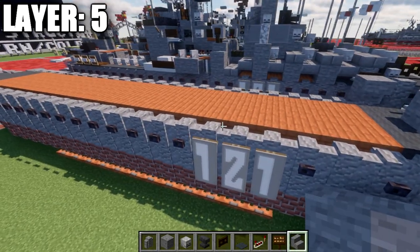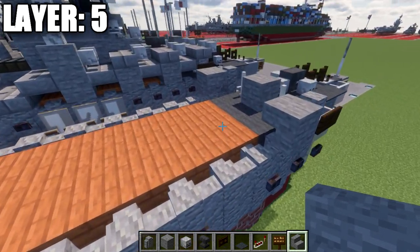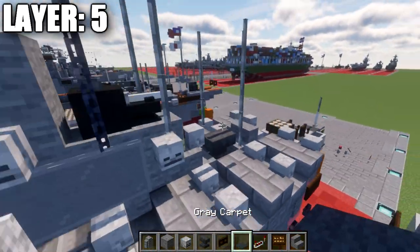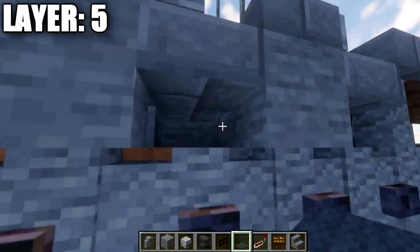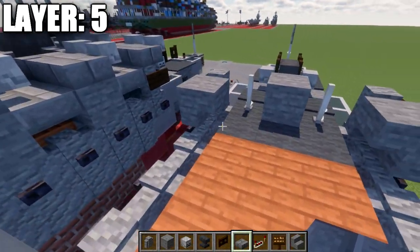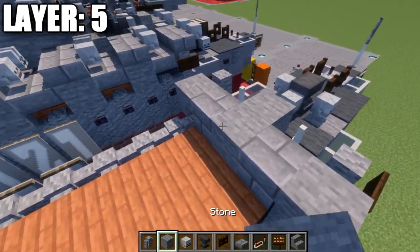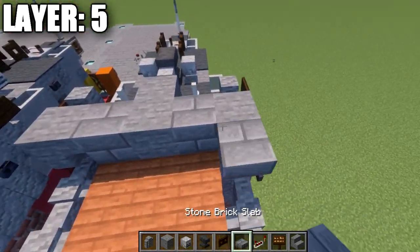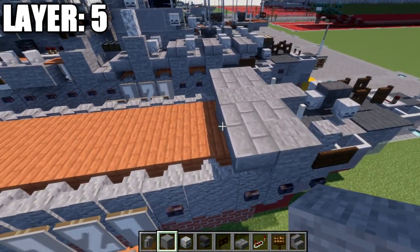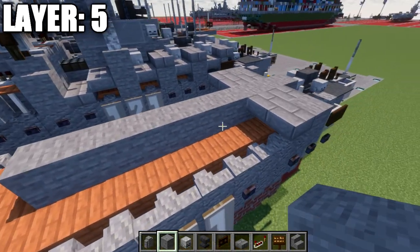Some of these will disappear, some won't — it's a bit hit or miss, so just make sure you fix those buttons if any fall off. At this point, we place down a stone brick full block to the sides, then a stone block in the center, followed by two stone brick top slabs on both sides, another stone block in the center, and then 6 stone blocks down the center.